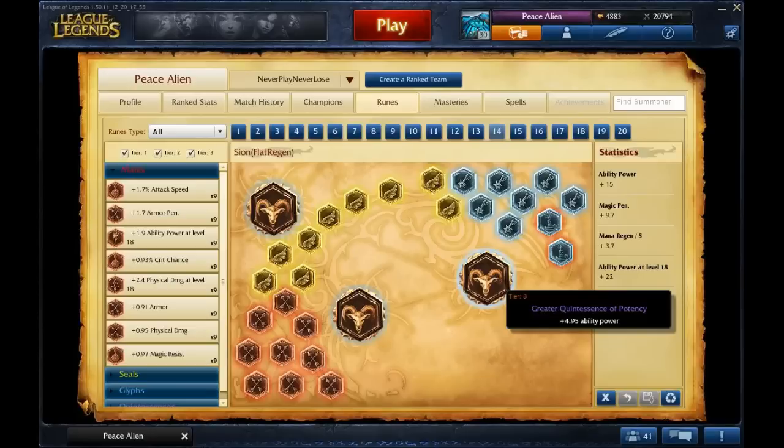I have some AP per level blues, and I have two magic pen blues in order to penetrate. If you have Sorcerer's Shoes, you'll have 30 magic pen, which is enough to penetrate someone with 30 MR — which is basically true damage.